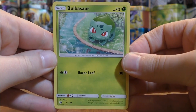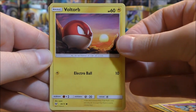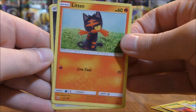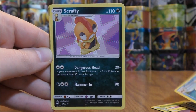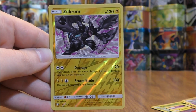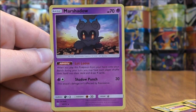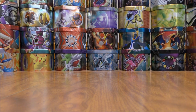The fourth pack starts with Bulbasaur, Gollit, Voltorb, Breloom, Litten, Metal-type Energy, Floatzel, Scrafty, Golurk, and a rare reverse holo of a Zekrom — pretty good pull there. The final card is a Marshadow. I should have put that card in my top 10 list; it's such a beautiful looking holo card.